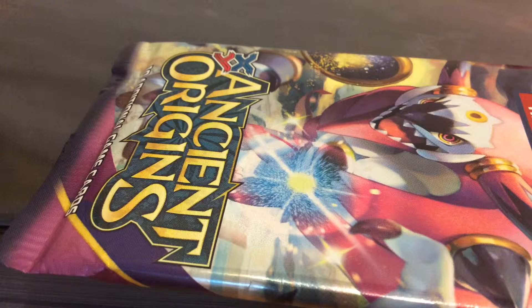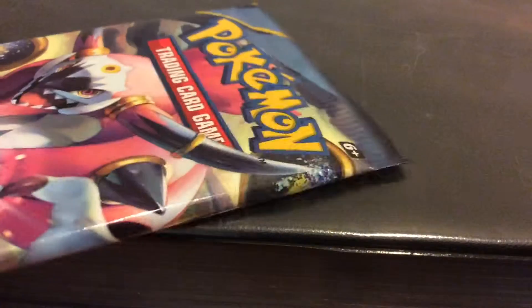Hi guys, HypoHoitus here, and I've been going through my desk and I randomly found an Ancient Orange's pack, so I'm going to open this. Here's the code.